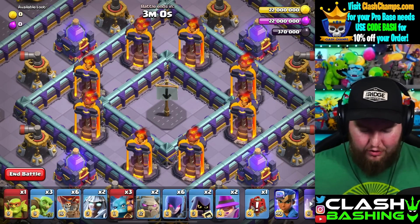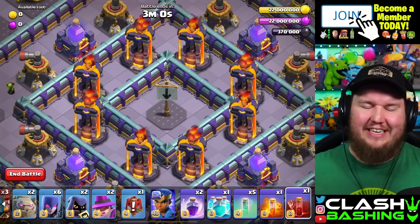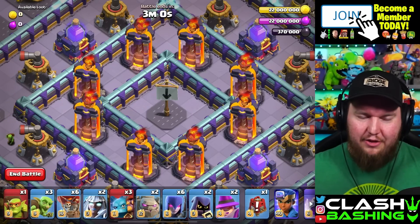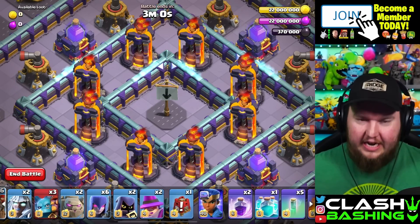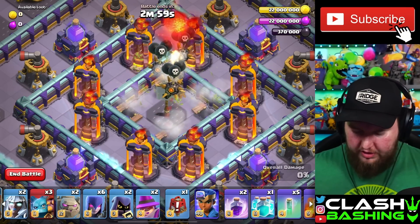Let's go ahead and work through here. Notice our army is a little bit weird — we've got a siege barracks that's empty, which is interesting. But we're going to be using super minions here. So we're going to select one balloon, scroll over a little bit, and place this balloon in here, and it's going to pull these traps. Then we're going to select an invisibility and place that down.